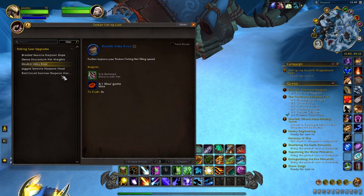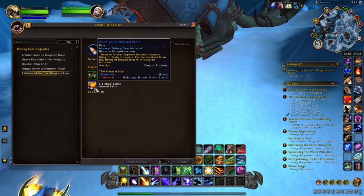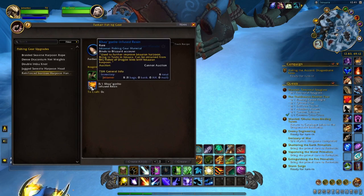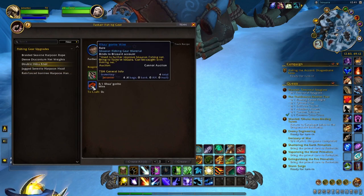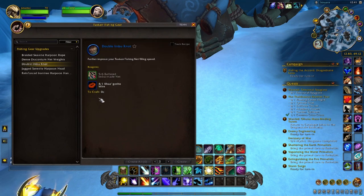You might have had the wire and the resin and had no idea what they were used for — well, here you go, this is what they're used for. The good thing about all these items though is they are all account bound. So if you have an alt, especially with the resin and the wire, if you get those on an alt you can send them to whoever needs to upgrade their fishing gear.